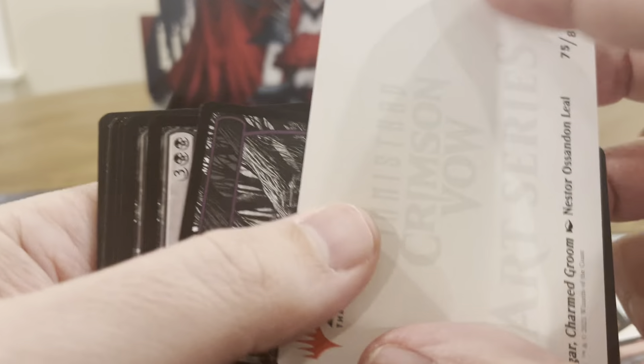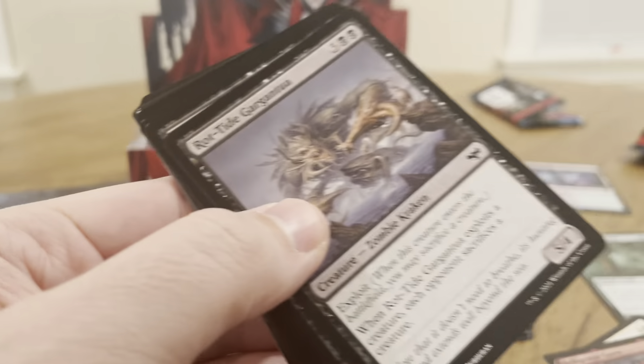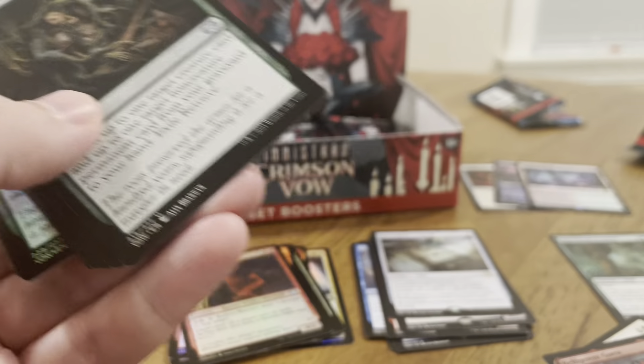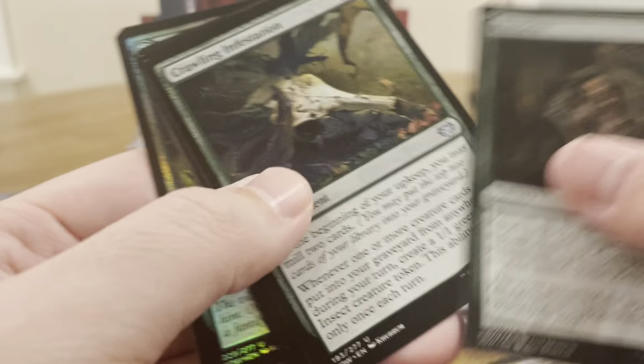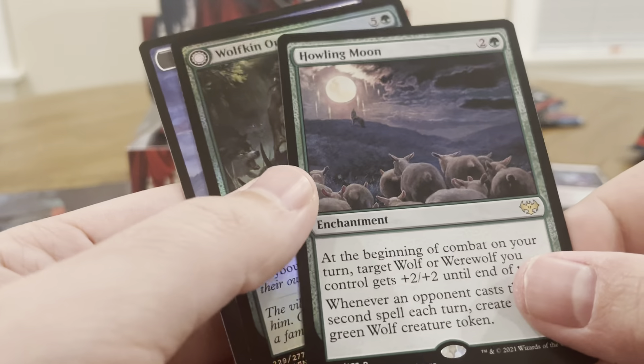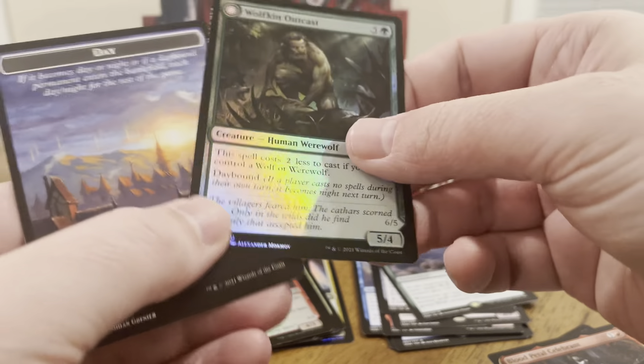We're not even doing half the box yet. Oh, there's that guy — what's his name? Edgaw. Charmed Groom. The rare is Howling Moon. That's our foil.